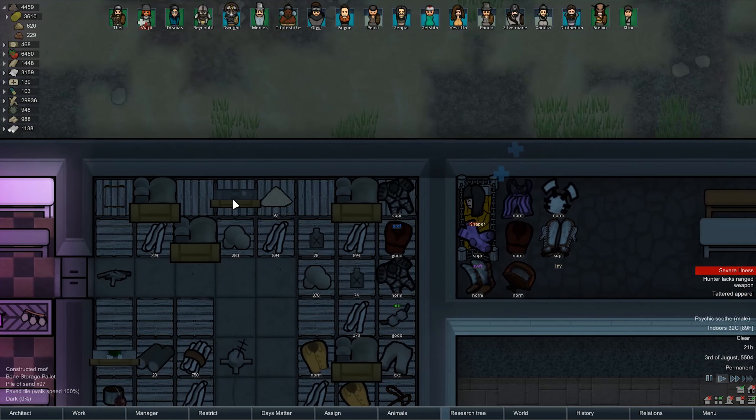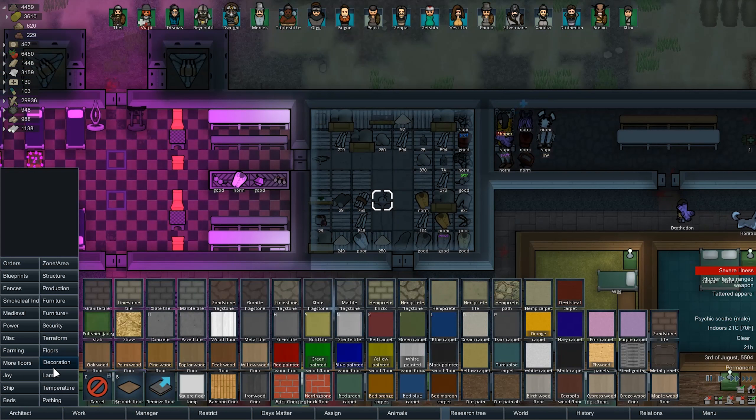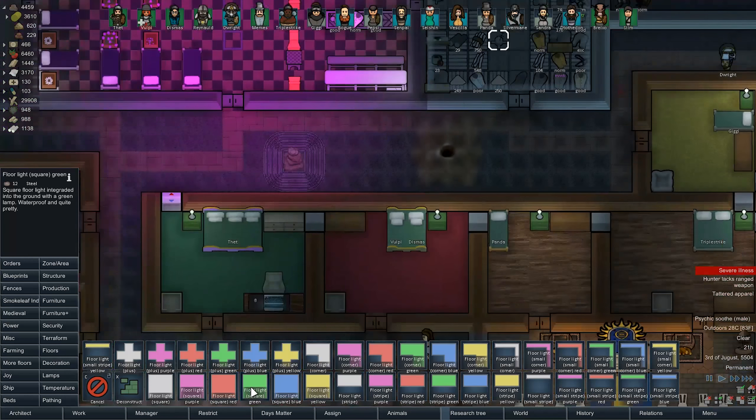Should probably have some lights in these rooms too, now that I think about it. How are we doing on electricity? Well, it's nighttime, so we're obviously losing it. It is alright. I'm going to put in more lights anyway, because I'm a dinkus. You know what says shop? I don't know what says shop. There's red? No, there's green. I don't know.